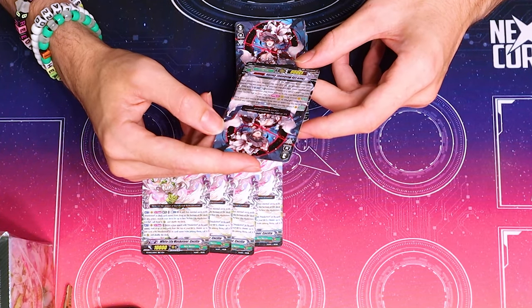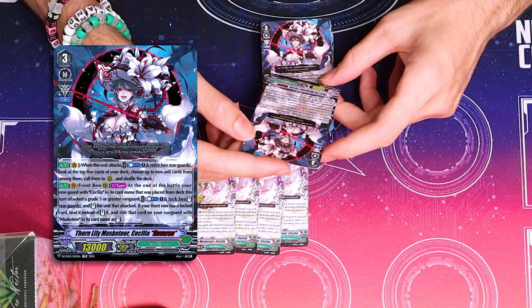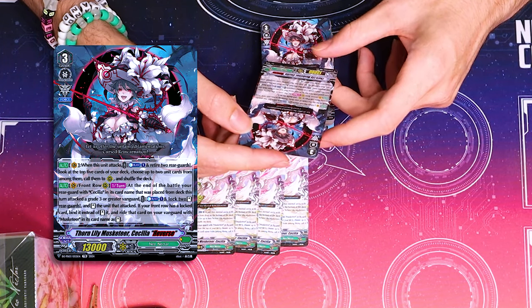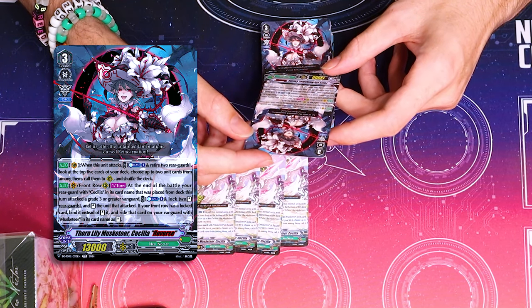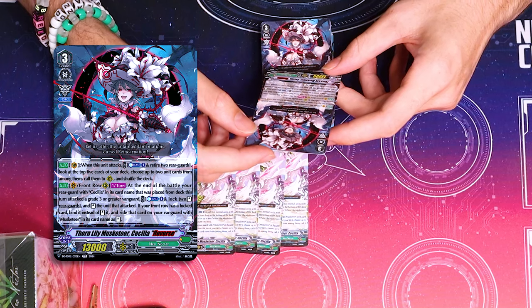I quit the game when she came out. What did she do again? Unattack, Counterblast one, retire two rearguards, check top five, call two. Seems pretty decent. And at the end of the battle, your Cecilia rearguard was placed from deck this turn. Wow, that's a mouthful.